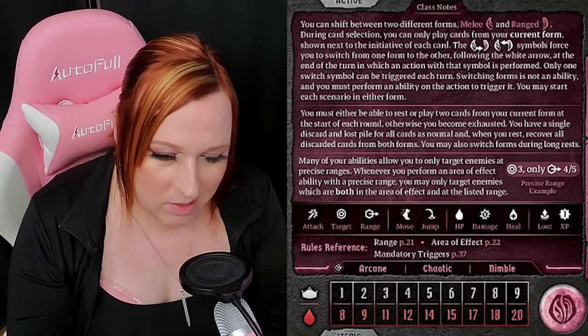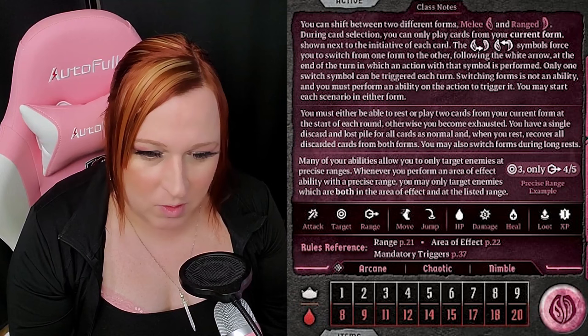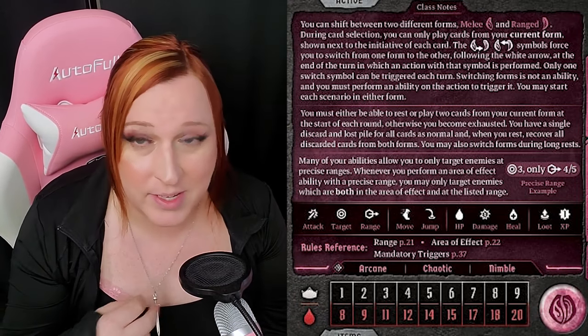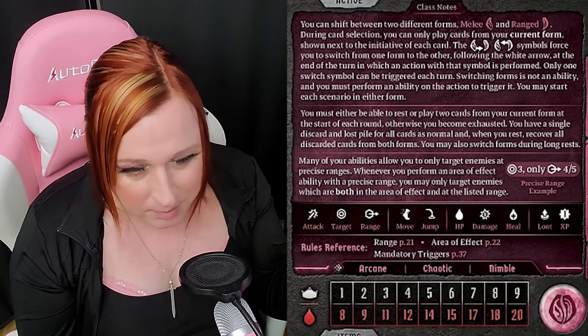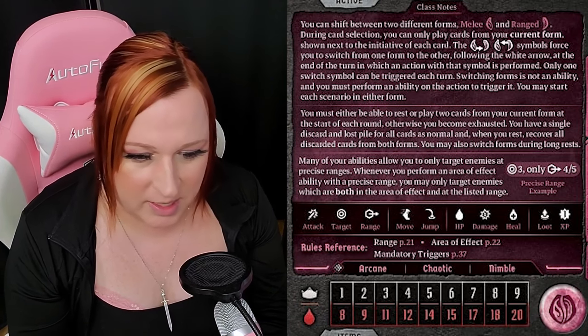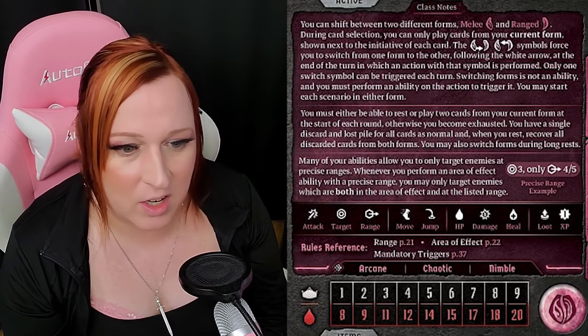Being able to effectively bail out allies with your high hand size, high versatility, and bringing whatever needs to be done — you have a lot of that. Now you don't have everything. The toolkit is narrowed into two forms. You have the melee form where a lot of your melee attacks come in, with more upfront status effects like stuns, disarms, retaliate, and poison. There's also the range form with ranged attacks, some healing, jump, and forced movement like pushes and pulls.